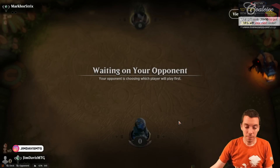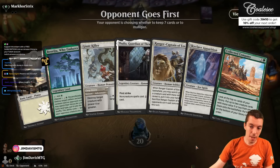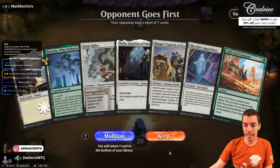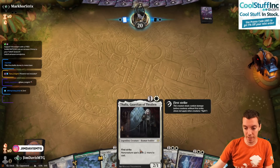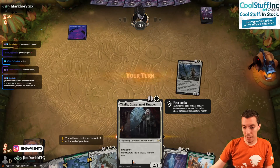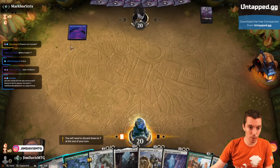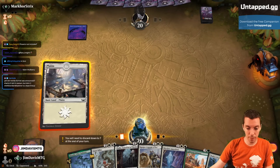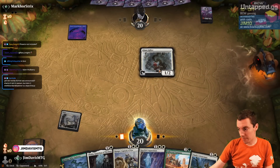All right, let's go. A Boseiju, Plains — a hand that is fine, we're going to keep this. We're on the draw, turn 2 Thalia. It is obviously a little awkward that Thalia and Company in the same deck is always a little weird, but we can make it work. Really weird looking swamp. So we're going to cast our 1-drop here — no guarantee it's going to kill anything anyway.